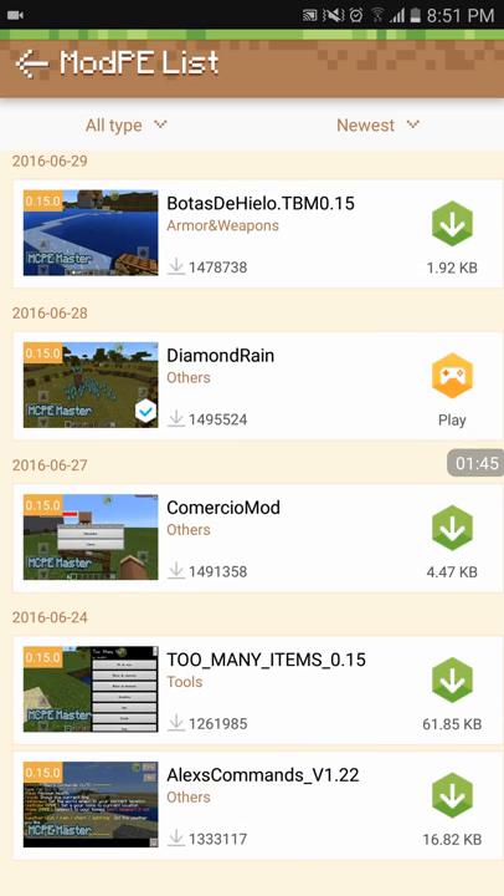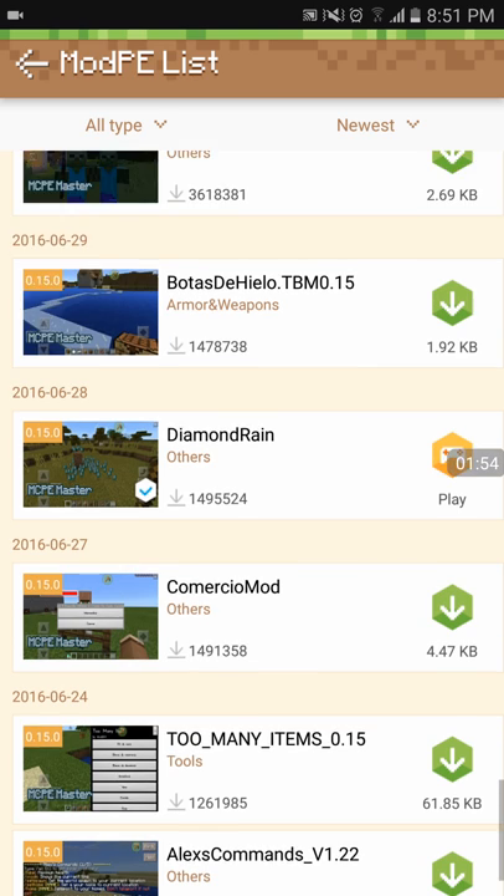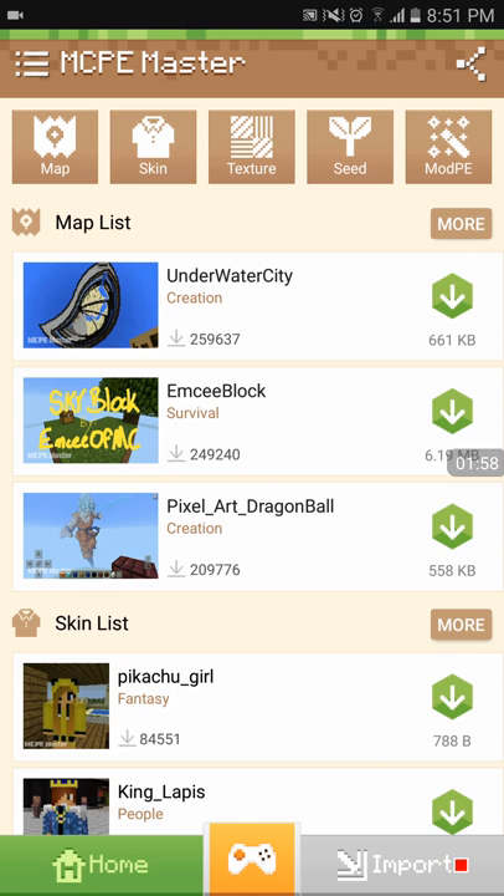What you do with Diamond Rain is you download it, then you go to it and you have a stick in your hand, you just tap the stick on the ground and a stack of diamonds comes from the ground. The more you tap the stick, the more diamonds that come out. That's really awesome, that's what I like about that.